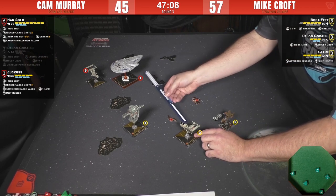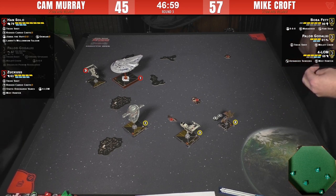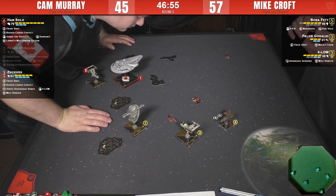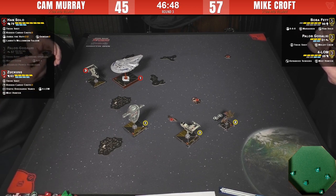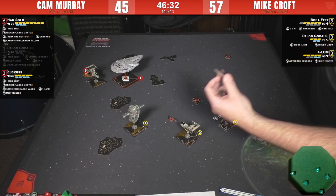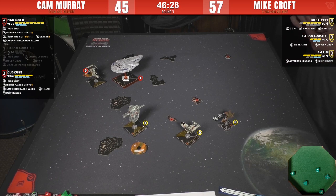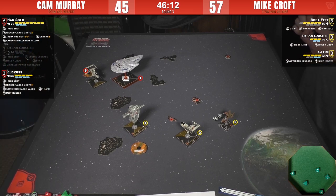Six attack dice at range one — that's crazy and silly. Back to dials. Now here's the question because Cam's Han is in front of his Zuckus's way — Zuckus can really only go forward and barrel roll, or bank right. Then he's facing all of Mike's ships by himself because Han is going to have to go the long way around those asteroids. Does he hard stop with Zuckus?